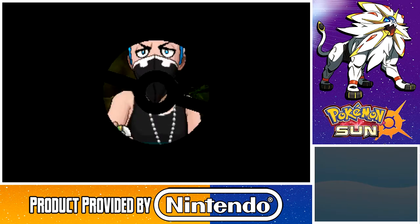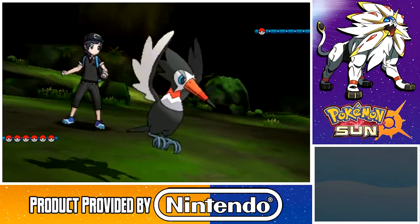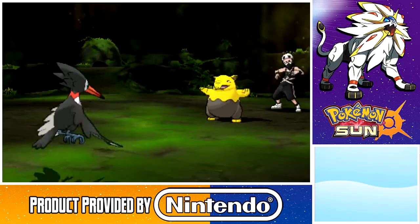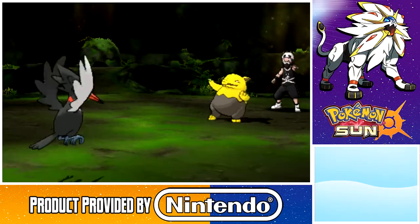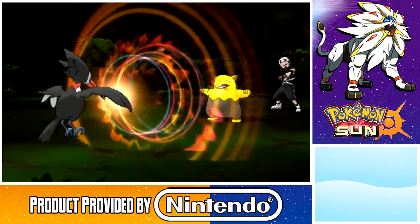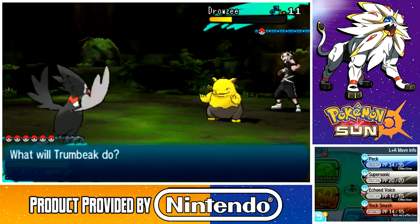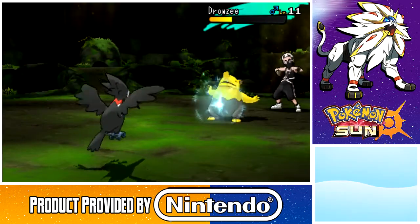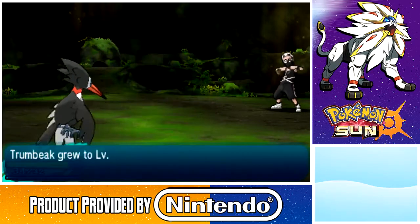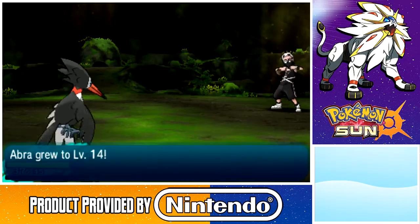He brings out a Drowzee. Not to worry — I bring out my Pokemon, and trust me, I've gotten better since the last time we met. Prepare to get your butt wiped. Have a taste of a good old-fashioned Echoed Voice! Wow, it didn't really do that much damage. We at least tried, but we did take it down, which is good news. Trumbeak's now at level 15 with a good attack stat. And Abra leveled up to level 14.